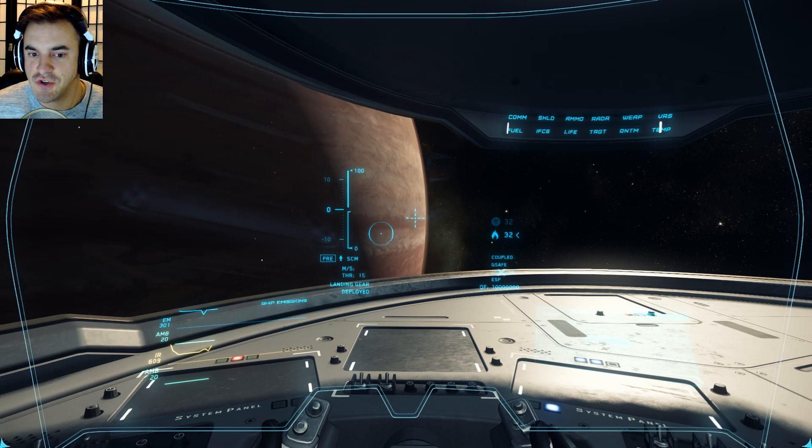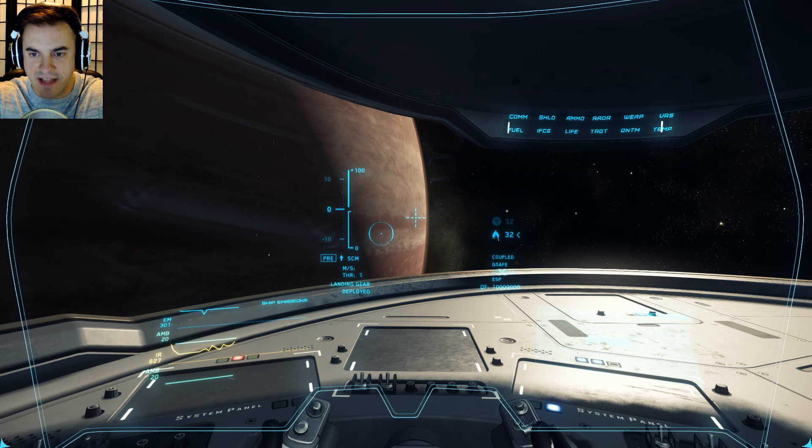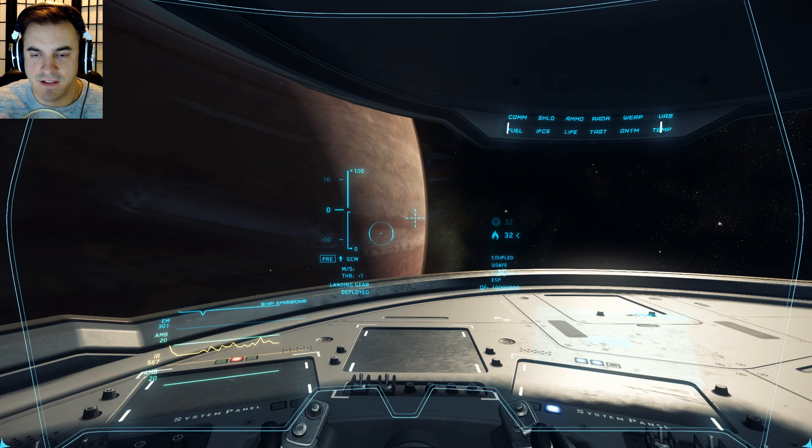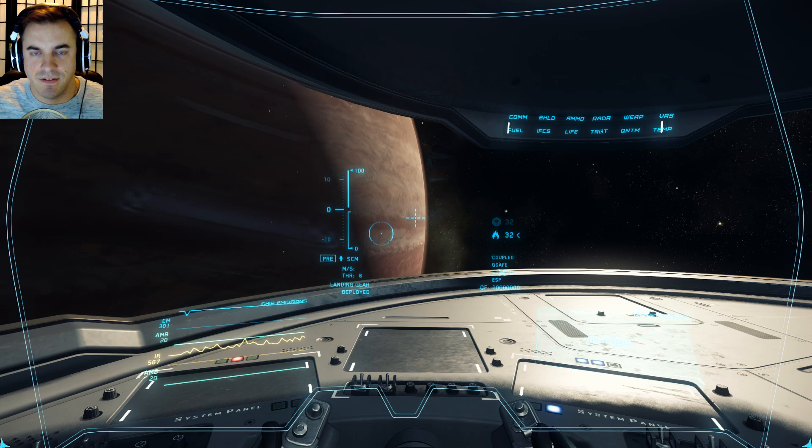This is an interesting viewpoint because in the other ships we've been in, we're dead center. In the Connie we're in the middle seat, or there's only one seat in the Hornet. It's definitely a different perspective. One of the cool things I really enjoy about this game is that each ship has a different manufacturer — much like cars, like Ford and GM, each has their own style.